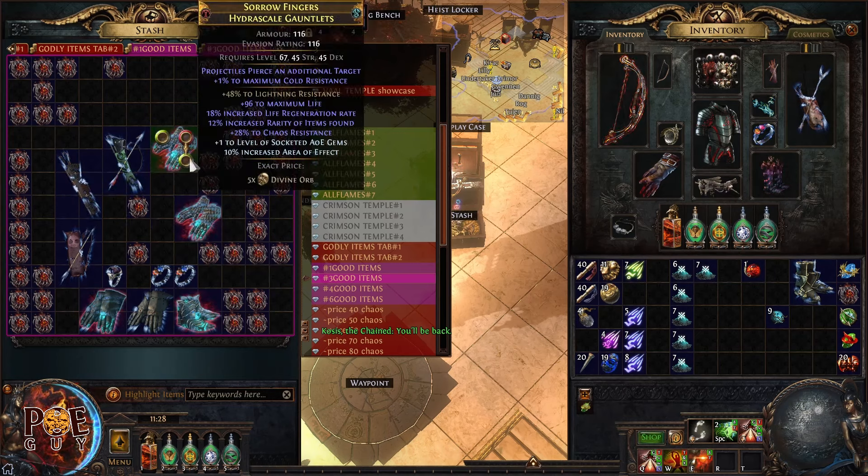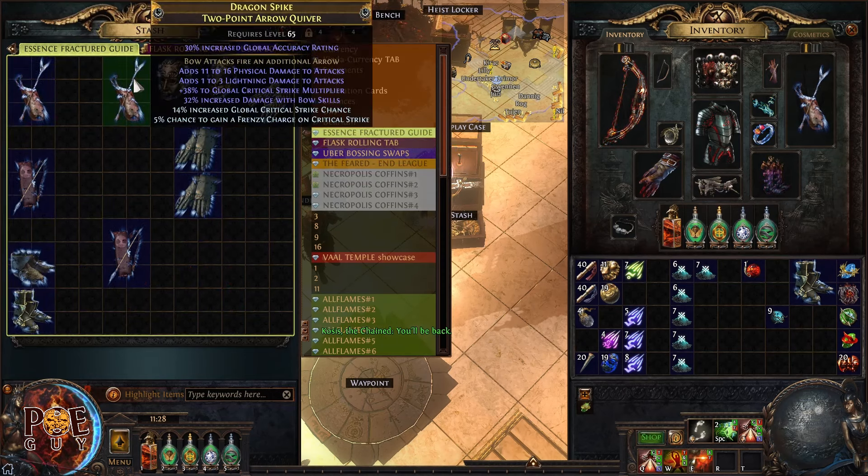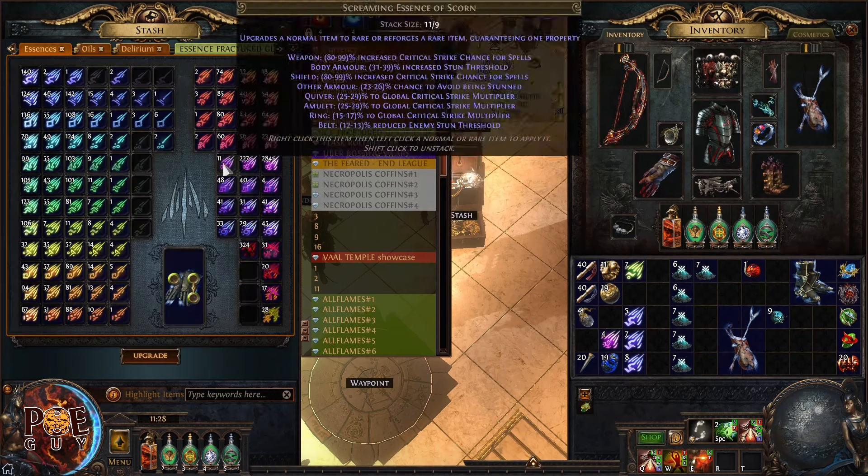These gloves will sell pretty fast for five divine orbs at current league state. You buy a base for 20 chaos or roll a few times and make good divine orbs — easy money.